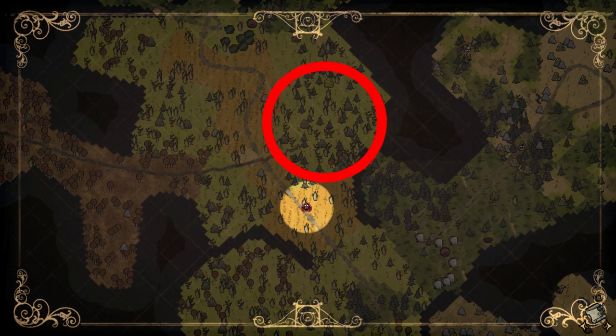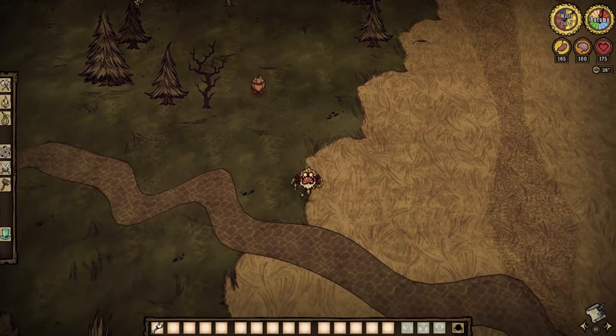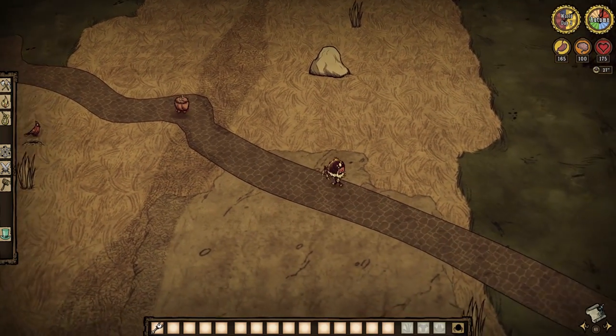You see this area here? It is a grasslands biome with ponds and beehives nearby that also sits near and at the end of a cobblestone road. It isn't 100% guaranteed, but beginning your search in areas like this can allow for very early potential Chester spawns. And when you do obtain the Eye Bone, Chester will hop into existence and you will have earned yourself a furball of a companion.